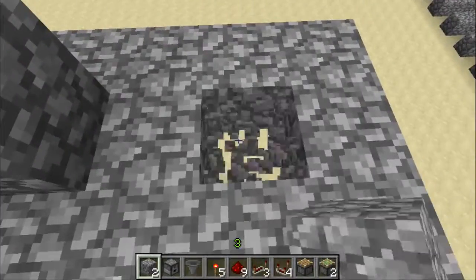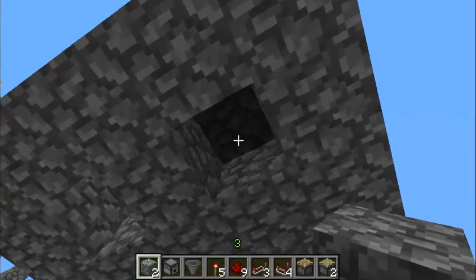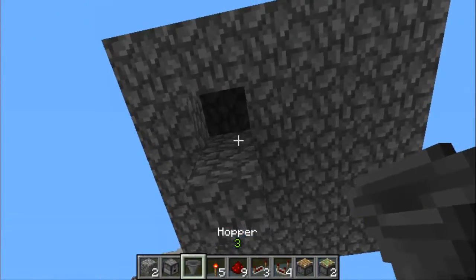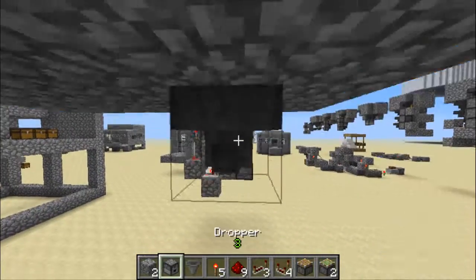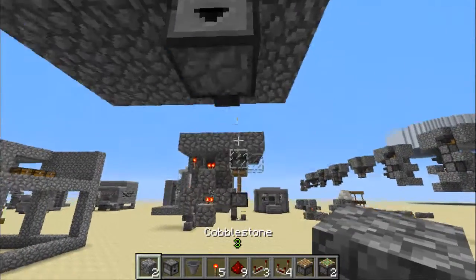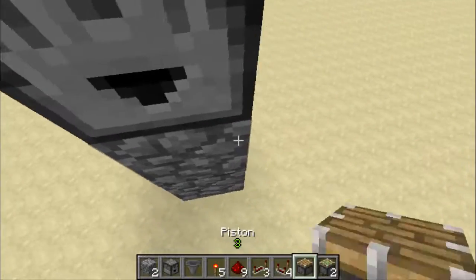Place your block there. Destroy this block. Destroy that block right there. Place block there. Put your hoppers here. And then you can destroy that. And then place your dropper. Place your build material there.